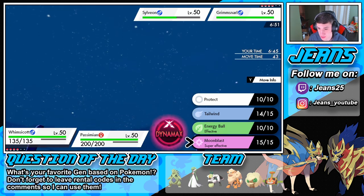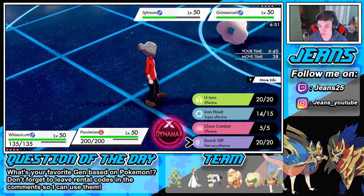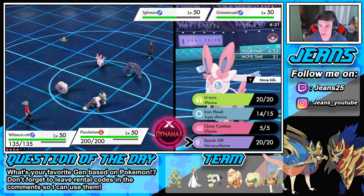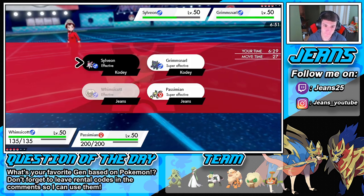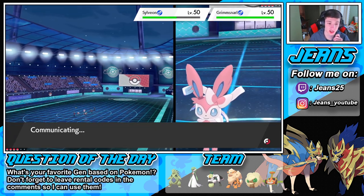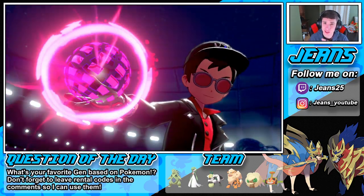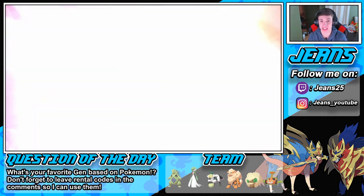Do I U-turn out from here? I might Moon Blast or actually U-turn out, or knock off the item first. Should I double into the Sylveon? I might double into the Sylveon just to get it out of the way nice and early. I'm gonna go for it — I don't think it's gonna Protect. Sylveon's gonna Dynamax! Maybe we should have just Dynamaxed the Passimian early on — that could have been big, we could have got this Sylveon out the way.